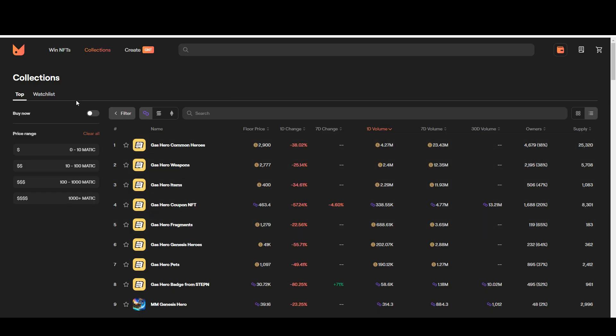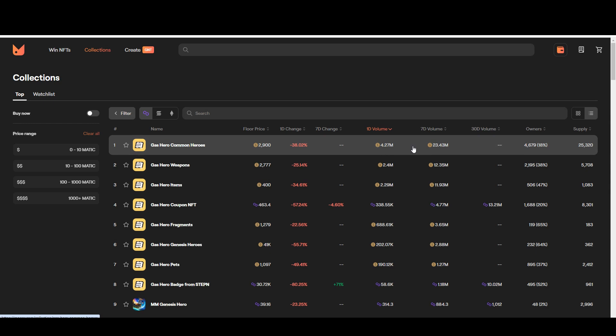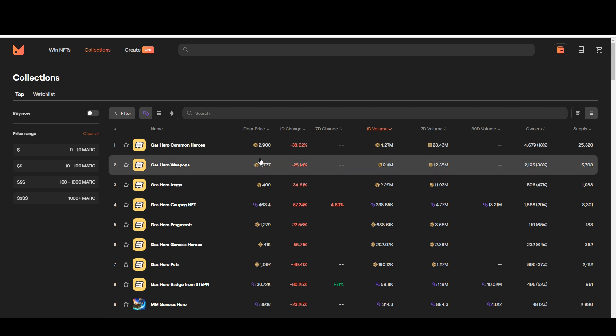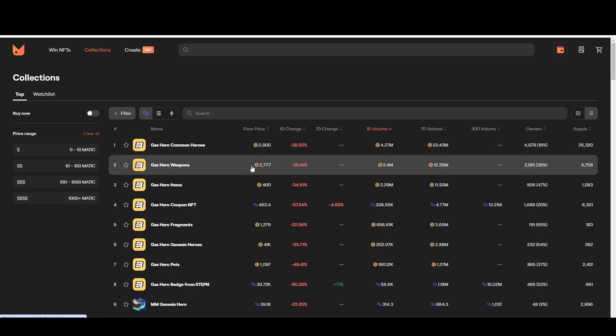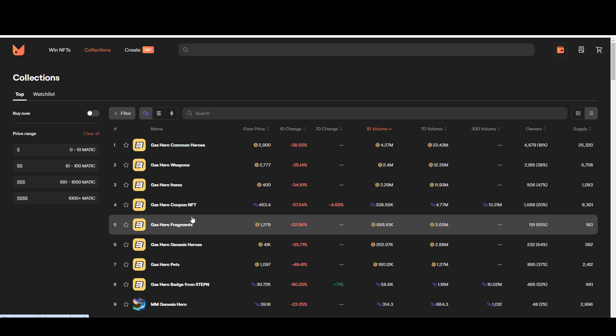Let's also look at Moora — M-O-O-R-A dot com — that's the native marketplace for these NFTs. Here we can see in more detail: the top eight positions are all held by Gas Hero. The volumes are shown in GMT token. The GMT token is currently around 30 to 40 cents, so the floor price for Common Heroes — roughly 1,000 GMT — works out to about a thousand dollars. Items are priced in Matic, the Polygon token. There are also fragments and other things you can do around heroes.